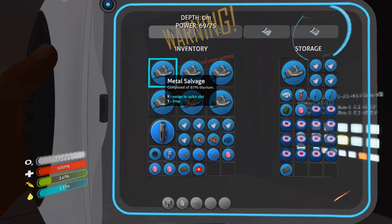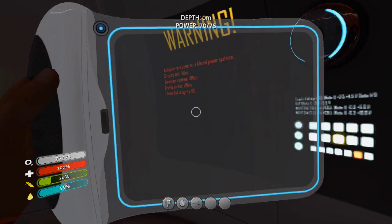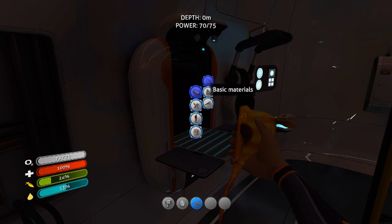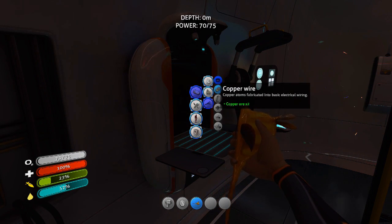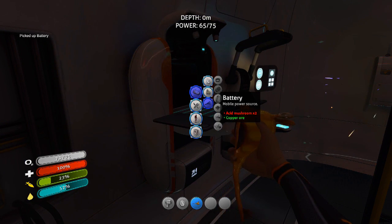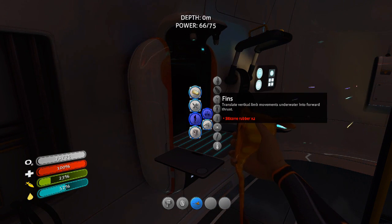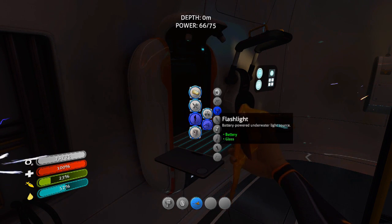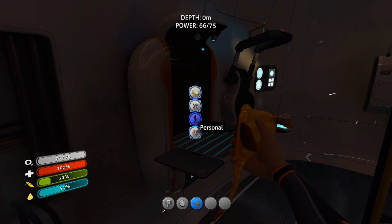Grab the acid mushrooms, we need two of them. Let's go ahead and make a battery, and let's go back to personal equipment. Tools — the scanner. We need titanium times two. Did we use all our titanium up? Man, that sucks.